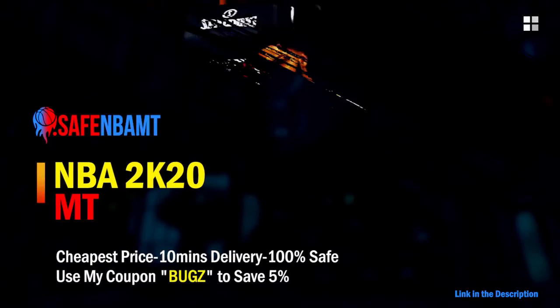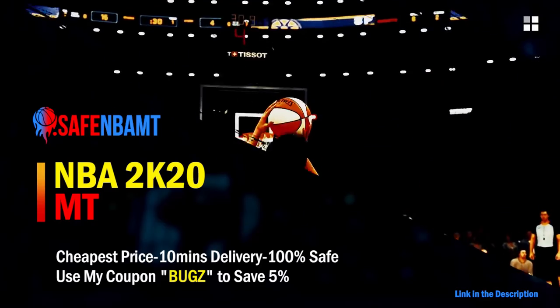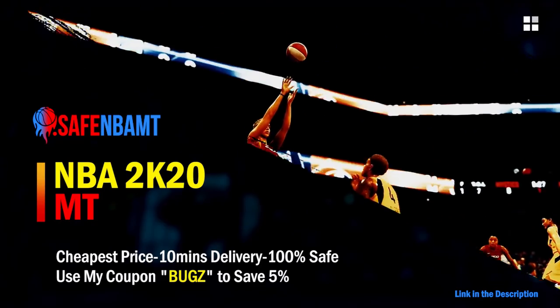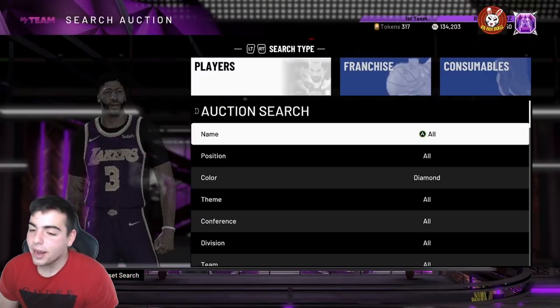What's good guys, if you want cheap, fast, and reliable NBA 2K20 MyTeam coins, head on over to nbasafe.com and use code BUGS for five percent off at checkout.